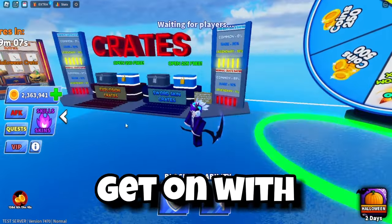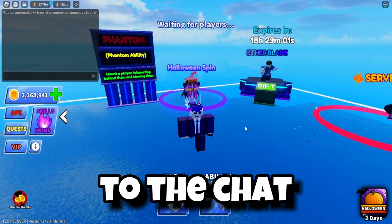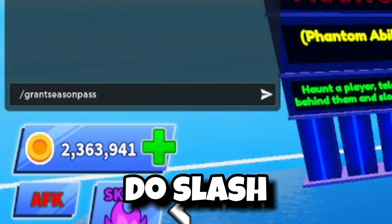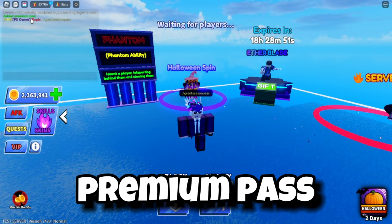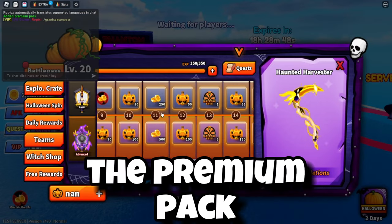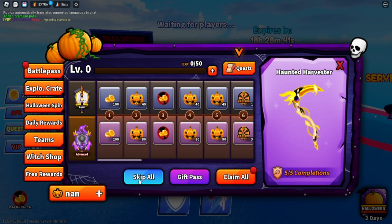Now let's get on with abilities and how you can get these for free. What you want to do is go up to the chat and type slash grant season pass. Once you've typed that in, it will add a premium pass to you. As you can see, I now have the premium pass.